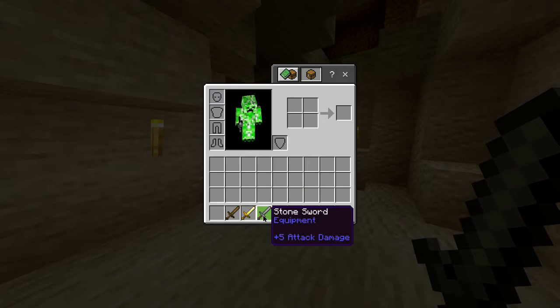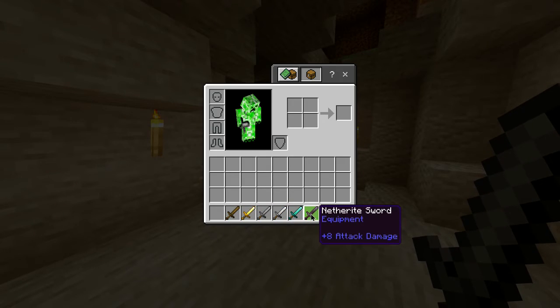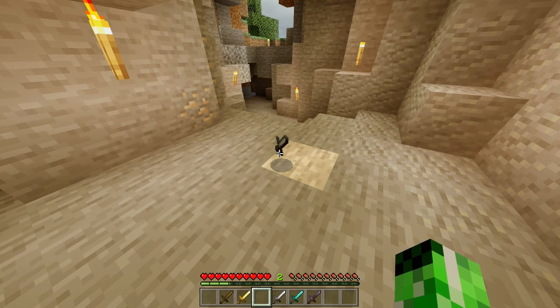Also in this game, alongside the stone sword, you have a wooden, gold, iron, diamond, and netherite sword, all of which have different durabilities and different attack damages. But for now you have yourself a stone sword.